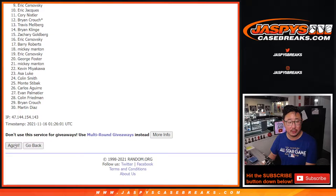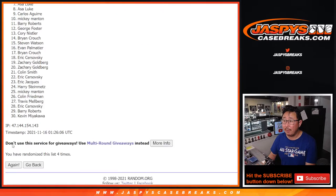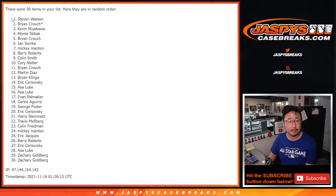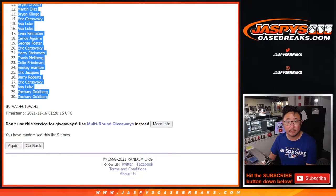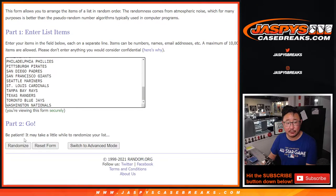Rolling 9 times for names — 1, 2, 3, 4, 5, 6, 7, 8, and the 9th and final time.